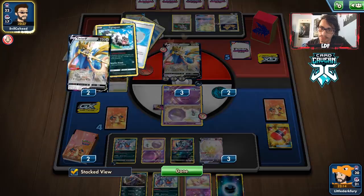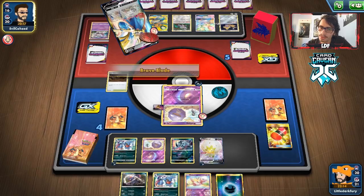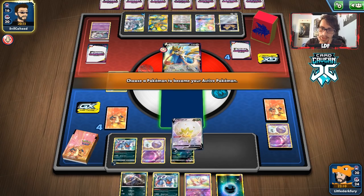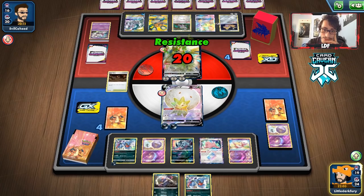They're putting three Saucers' worth of energy on Jirachi — there's Dedenne. All they need is a Switch and we're doomed. I'm not sure if Jirachi can even switch though. Oh my god — they get heads on Catcher. That's frustrating. We're just gonna get heads... sure. That is a little annoying. We'll bring in Mew, put two energy back in the deck — not ideal. They get Altered Creation — yeah, this is probably where we lose.